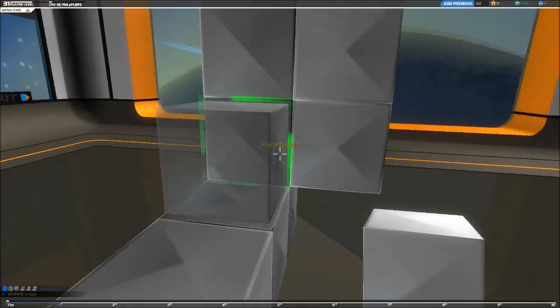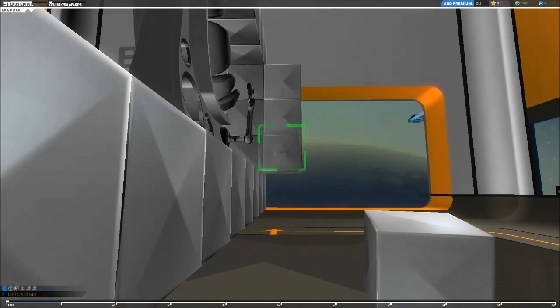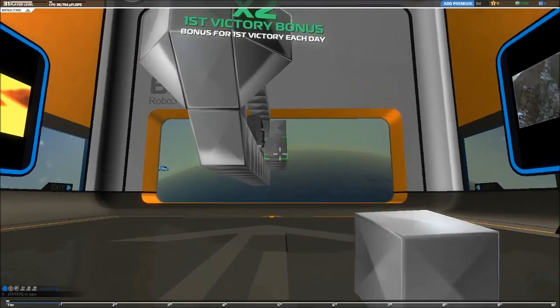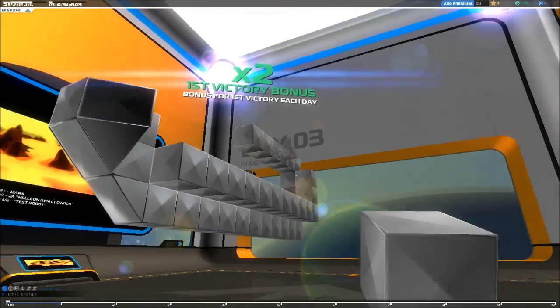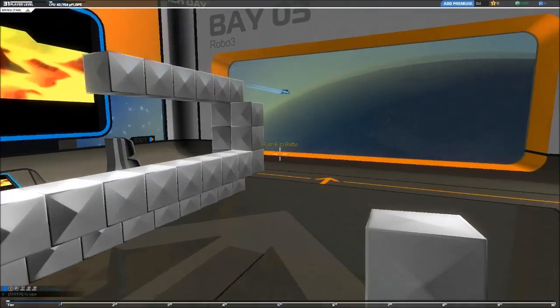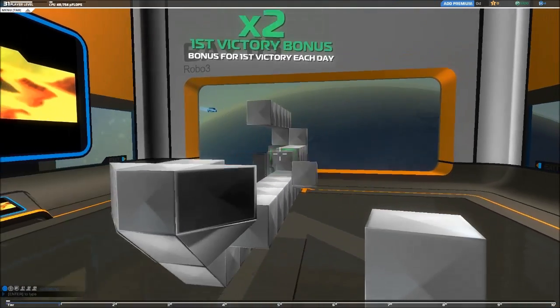Okay, so you just buy those and make whatever design you want. All you need to do is make it stable and decide what kind of gun you want. That's what you're supposed to do in this game — just do that.